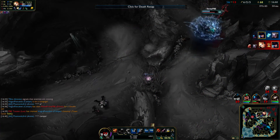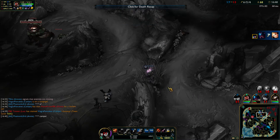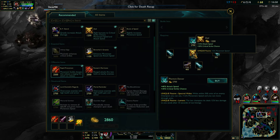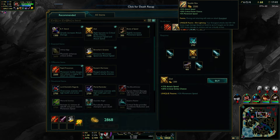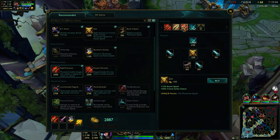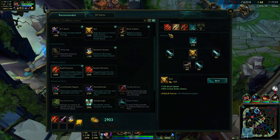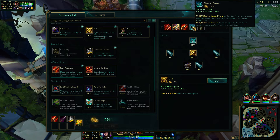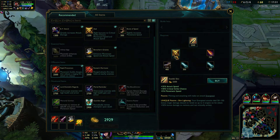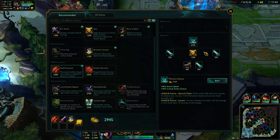I placed the trap right as she started channeling her ultimate and I was stuck in the animation and couldn't walk away. Anyway, Static Shiv is basically Phantom Dancer for poor people - but they're the same price. So why would anyone buy Static Shiv over Phantom Dancer? I'm never buying Static Shiv ever again. So: wave clear with Hurricane, sieging with Rapid Fire Cannon, and single target DPS and dueling with Phantom Dancer.